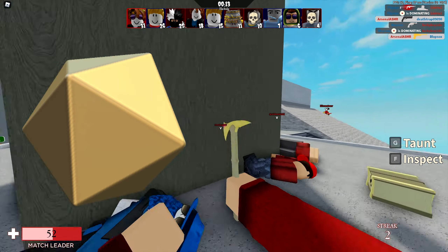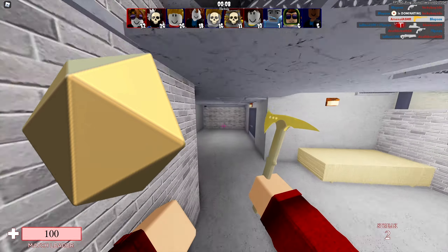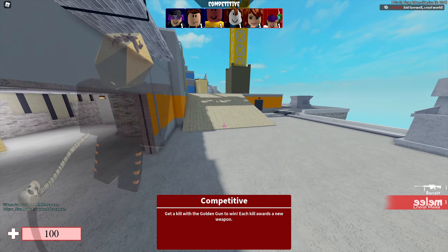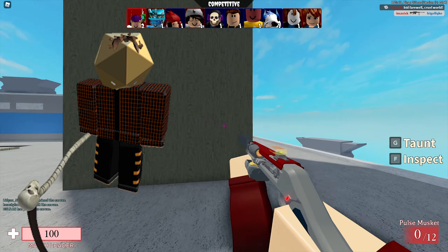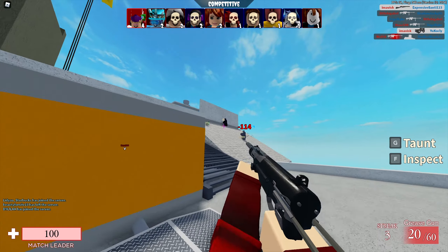Last but not least, we have the golden difficult-name hat right here. This one isn't currently out yet — it was last updated on September 10th, 2020. I'm not sure if he scrapped this one, but I still wanted to showcase it because I think it looks quite nice. It currently has 97 favorites. Not sure if it's going to be released one day or if it's completely gone, but it's been out there for quite some time — nearly two months now.